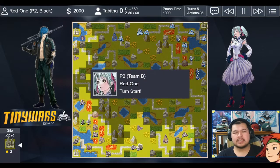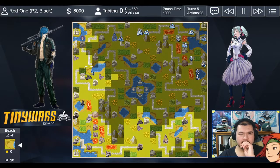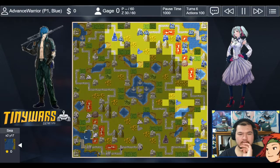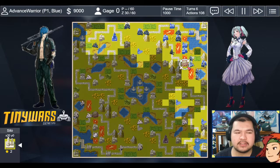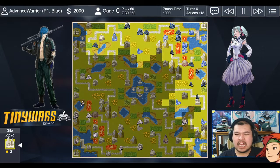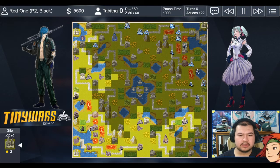It looks like my opponent might base skip at the bottom, and is going straight for the comm tower up here. The meteor damage is at 97 for them and 98 for me. They build a tank and base skip again. Same strategy on my end — I'm going straight for that comm tower to secure it, since these two are very contestable. Days of Ruin comm towers are interesting because they can almost guarantee a higher luck roll and deny a higher roll from your opponent with just that 5% each.